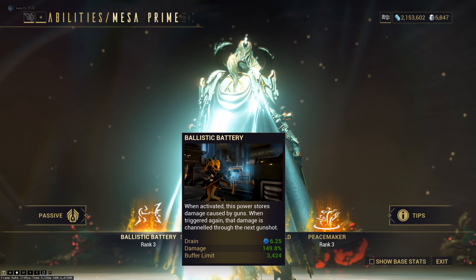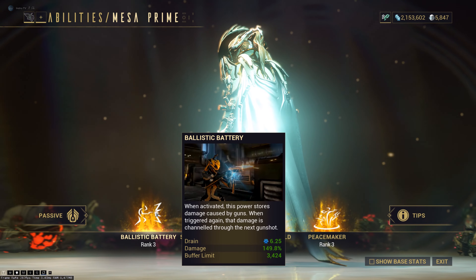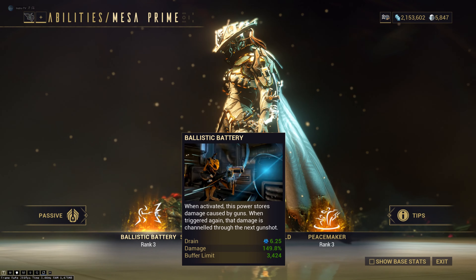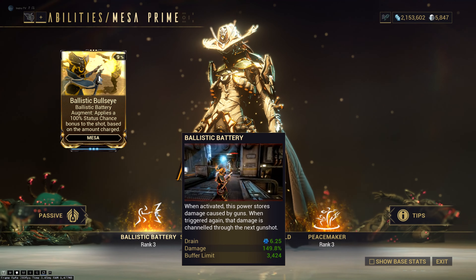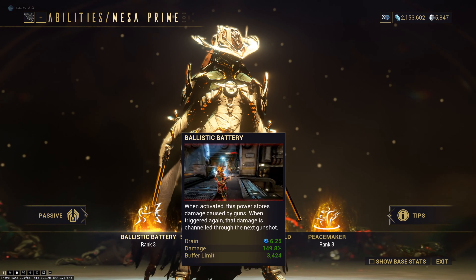Her first ability is called Ballistic Battery. This ability allows you to store damage in your gun just by using it. You can increase the damage by putting strength mods. That ability stores power in your gun, and you can release that accumulated power when you want. This ability has an augment mod called Ballistic Bullseye, which allows you to apply 100% status chance when you release that accumulated power. It's an okay ability, but nothing crazy.